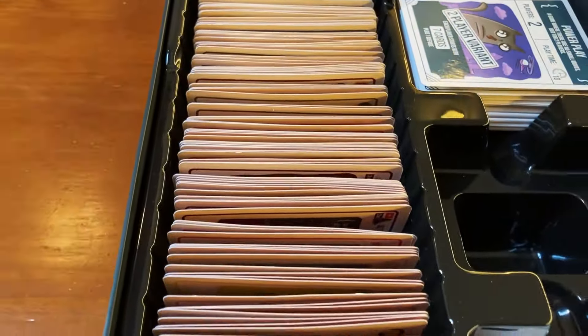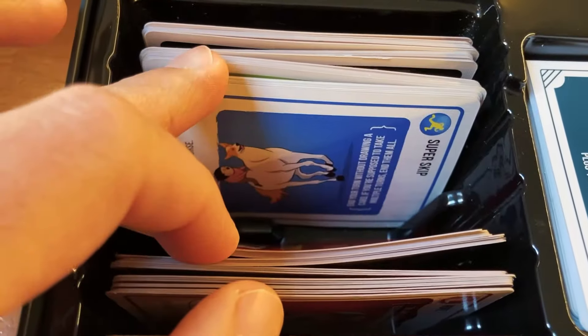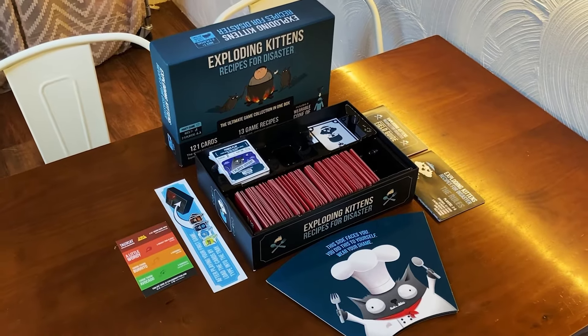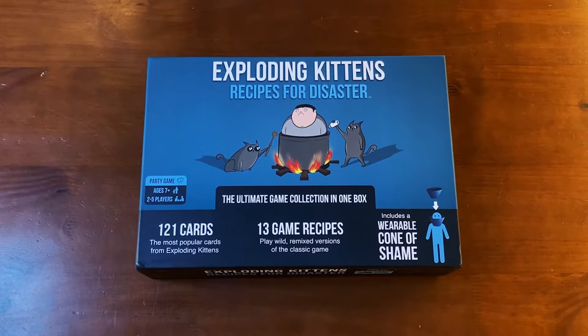Not only that, but this version of the game comes with a handful of recipe cards that will help guide you in setting up the perfect game, as well as a nifty card organizer ensuring that you'll be able to collect the ingredients for your recipe within seconds. As noted, Recipes does not come with every card and accessory in the game, but if you're someone that wants some quick fun in one package, this version will set you up with everything you need.